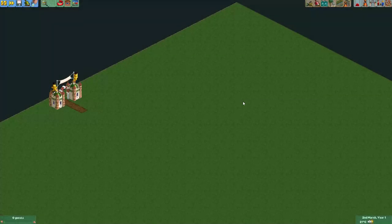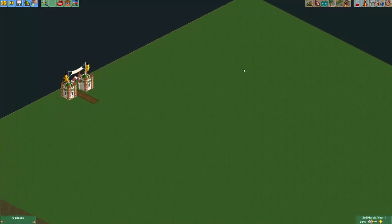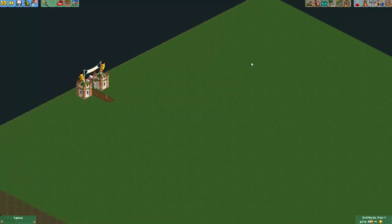Hey everyone, welcome to a new episode of GitGoo OpenRollerCoasterTycoon2. In this episode I'm going to show you a cool trick I just discovered, which is how to make a functioning grandstand in your park.